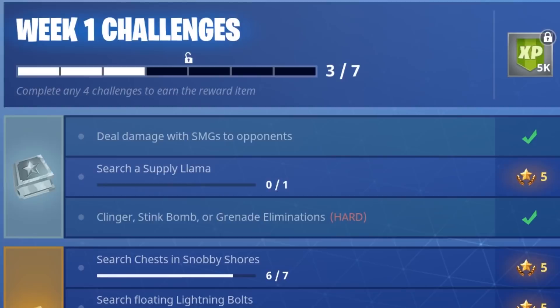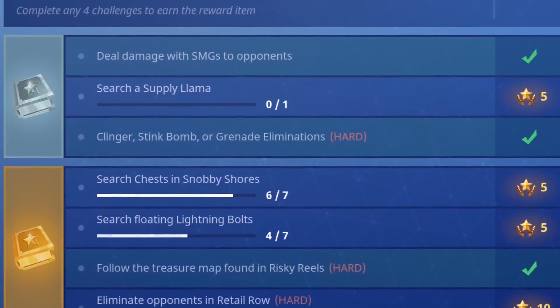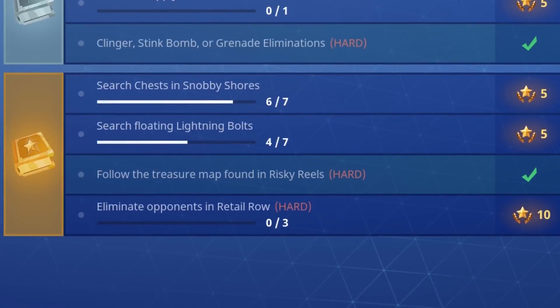Let's dive right into the week 1 challenges. The first one is deal damage with SMGs to opponents — pretty easy. Search a Supply Llama — kind of hard, we'll talk about that. Eliminate opponents using a Clinger, Stink Bomb, or Grenade — seems hard but actually easy. Search Chests in Snobby Shores, find 7 of them — not too hard. Search Floating Lightning Bolts — not hard either since I'll share all the locations. Follow the treasure map found in Risky Reels — not hard. The only two that might pose difficulty are Retail Row eliminations and Search a Supply Llama.